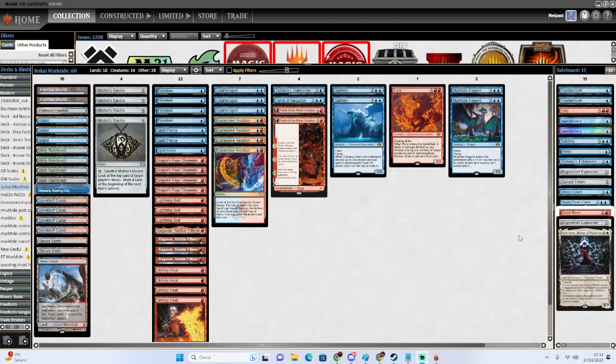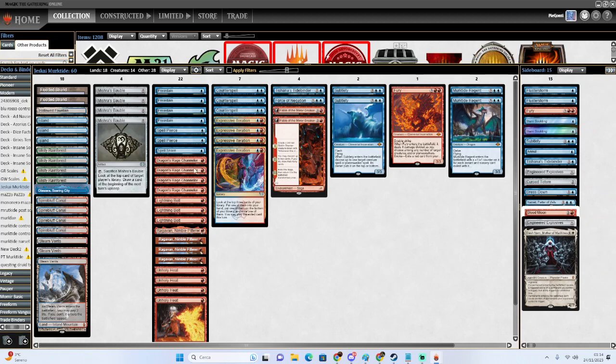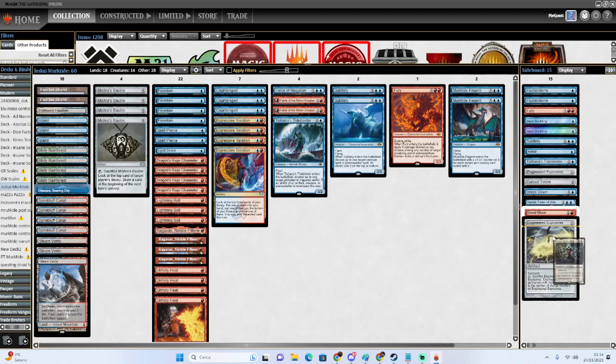Hello patrons, today we are here to discuss my basically new take on Murktide. We are talking about this strange mid-range pile of cards that is my new shell, playing two Fables of the Mirror Breaker, one Tidebinder in the flex slot, and in the sideboard we have a very slim white splash just for Aelish Norn.